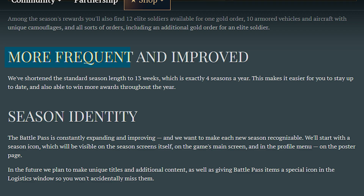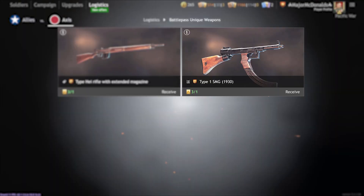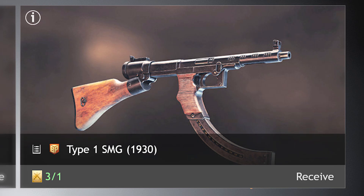Darkflow have revamped their entire Battle Pass model for the first season of 2023, making them more frequent, adding season icons, rebalancing military rank systems and simplifying tasks. But what everybody cannot stop talking about are the five new gold weapons as part of this Battle Pass season — one of which is being touted as the best weapon in the game, and another implies that Darkflow are running out of cold weapon ideas.